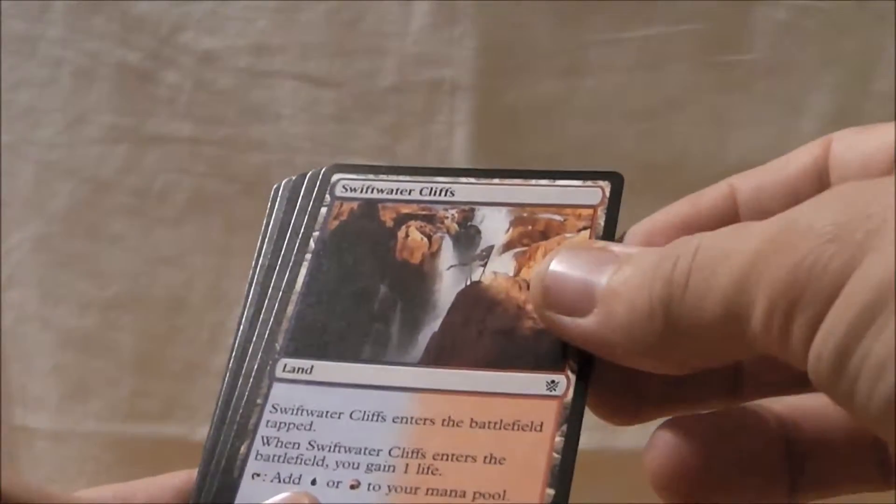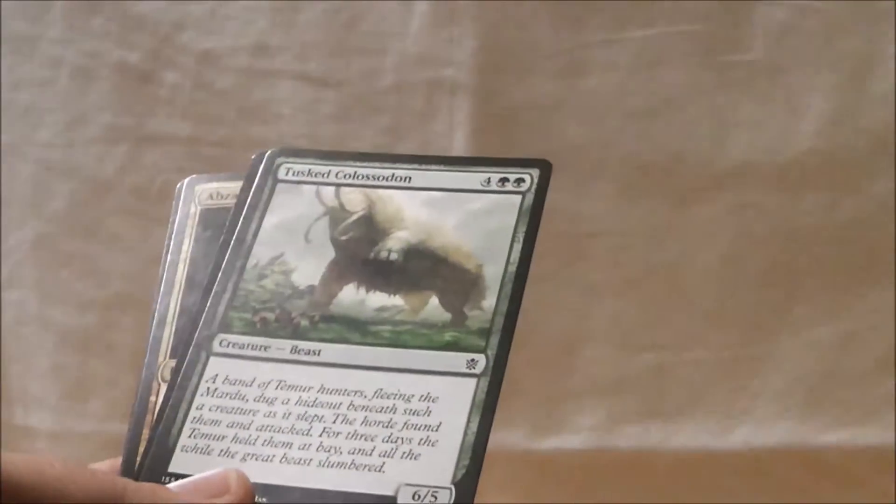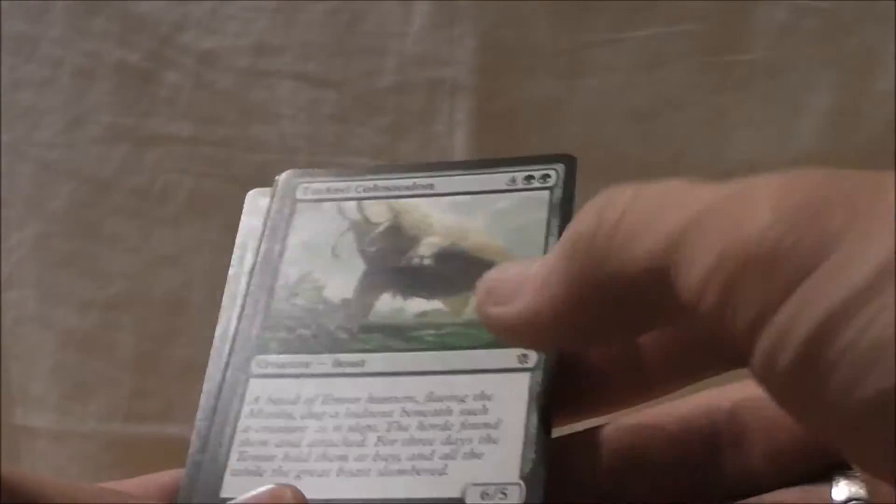Swift Water Cliffs — the red-blue refuge. Tust Colossodon — a 6/5 for 6 mana.